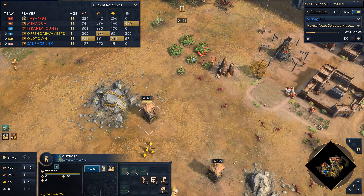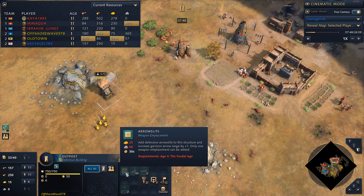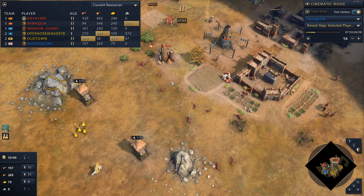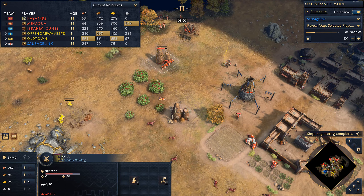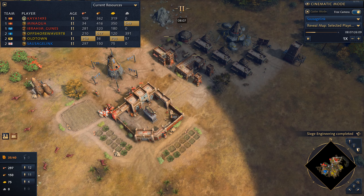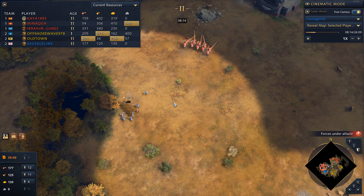There are those outposts harassing these villagers — that's going to be a villager kill right there. If he can put the arrow slits enhancement on this, he could probably reach all these villagers gathering at the berries, denying all this food and all these deer. Looks like he's moving the mill over here. The Malians don't have to panic — they could start producing cattle, put it on the back side of their town center. Malians do have a nice advantage on this map in that they're flexible.